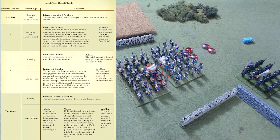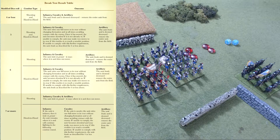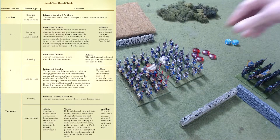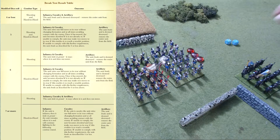Disordered: if the unit becomes disordered — they're wavering, they've got gaps in their lines — they get a minus one to that die roll. And you get a minus one if at least one of those casualties was caused by artillery. Basically you just make a test in excess of your stamina, and once you're done you pull the stamina marker off.